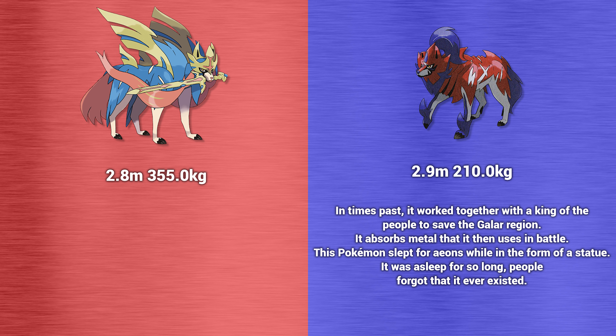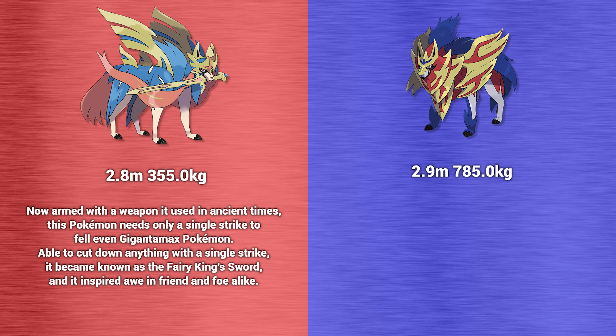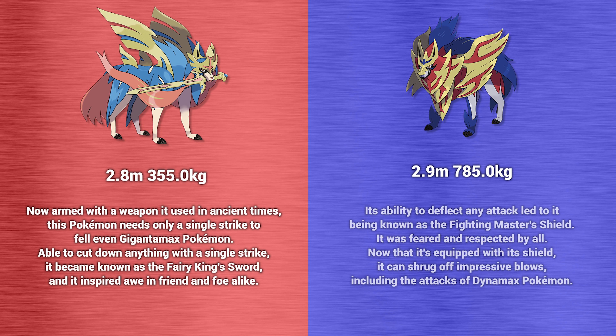In Crown Sword form, Zacian is still 2.8 meters tall but now weighs 355 kilograms. Its Pokedex information says: now armed with a weapon it used in ancient times, this Pokemon needs only a single strike to fell even Gigantamax Pokemon. Able to cut down anything with a single strike, it became known as the Fairy King's Sword and inspired awe in friend and foe alike. Zamazenta in Crown Shield form is still 2.9 meters tall and weighs 785 kilograms. Its ability to deflect any attack led to it being known as the Fighting Master's Shield. Now equipped with its shield, it can shrug off impressive blows, including the attacks of Dynamax Pokemon.